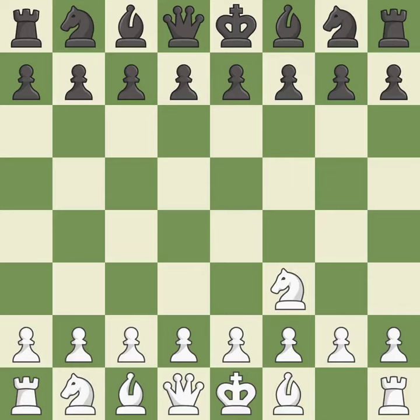The Reti is a less common but flexible opening that controls the center with the knight before committing a pawn. D5 occupies the center and controls the E4 and C4 squares. C4 attacks the D5 pawn, daring black to trade on C4. If this trade occurs, then white will have two center pawns versus black's one center pawn.